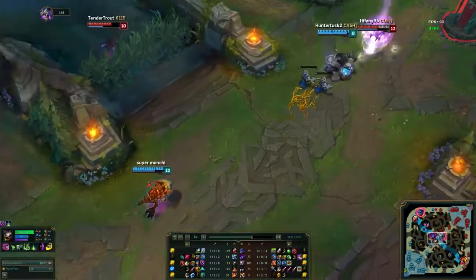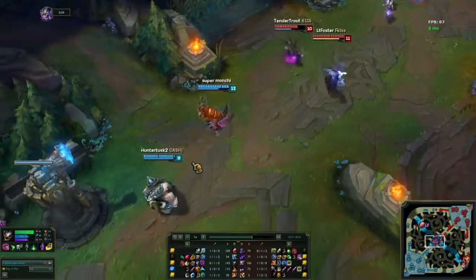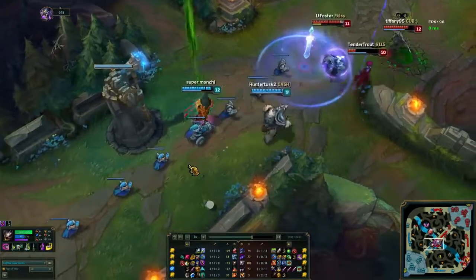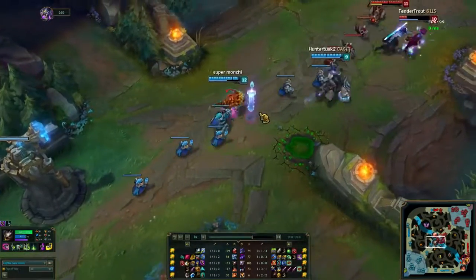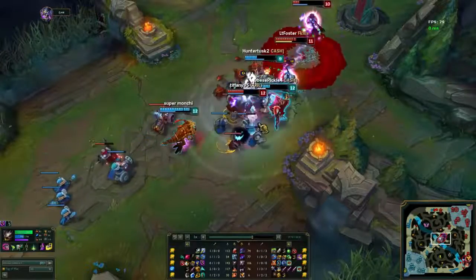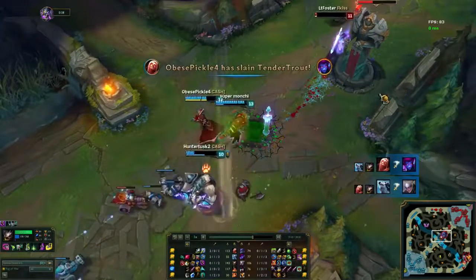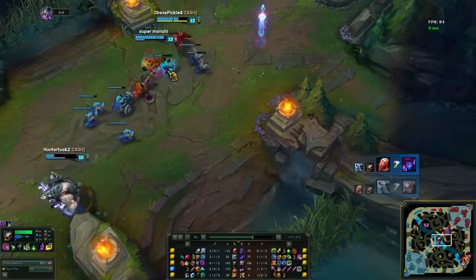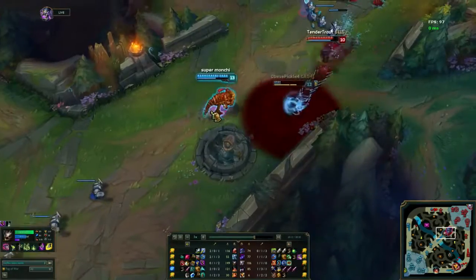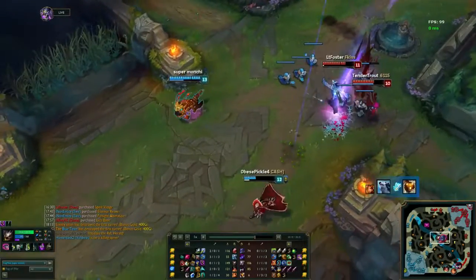So far the mid lane has been pretty boring, not much has happened, but in comes Volibear for the gank. Super Monchi is nowhere to be seen, but the Shen ultimate actually came through onto the Diana, and now Super Monchi is going to do as much damage as he can. The taunt misses from Shen, but Eve has actually taken a lot of damage - she is pretty low. Volibear sees an opportunity but it's not going to happen. In comes Vladimir and it's going to be a 3v3. Down goes Diana and down goes Eve as well. Shen almost goes down as Super Monchi picks up two assists.